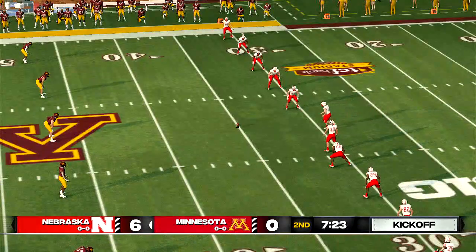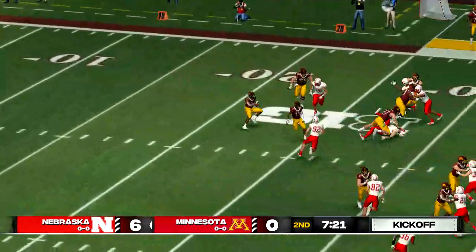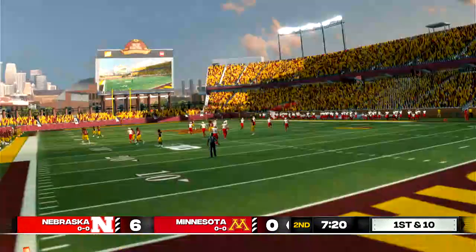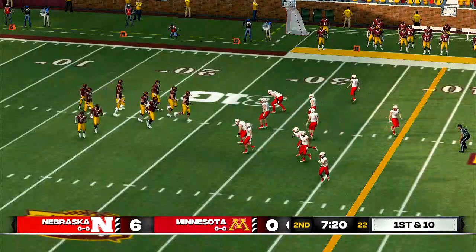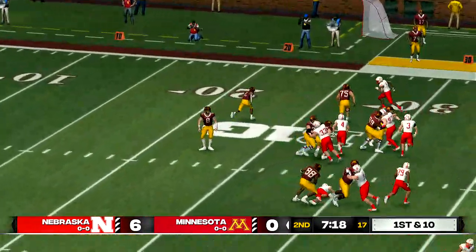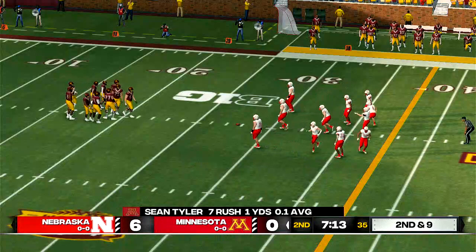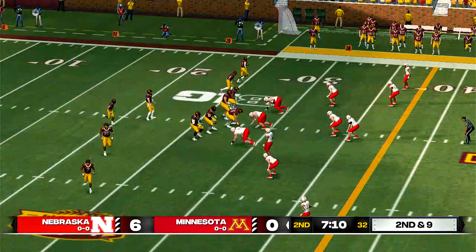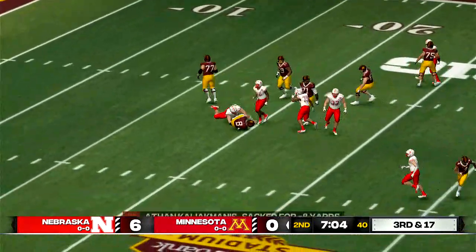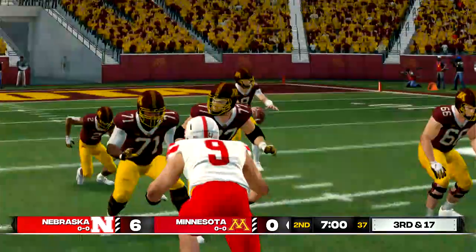The kicker looks like he's ready to kick this one off. Tyler fields it at the seven, gets to about the 27-yard line. There hasn't been too much daylight between these two teams — in games like this, some players try to press too much and that can cause mistakes. Pitch play to the left, knocked out of bounds right around the 28-yard line. Second down — pressured and run down. The defensive end comes up with a sack after they brought the blitz; he was able to get free and fight his way into the quarterback.